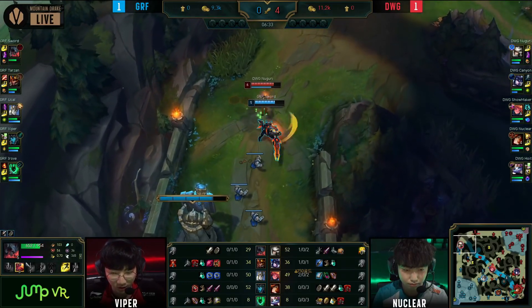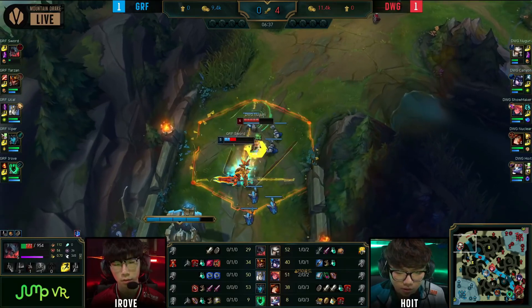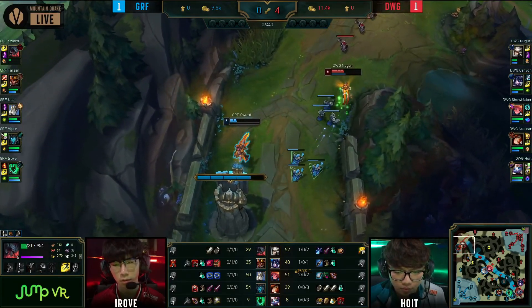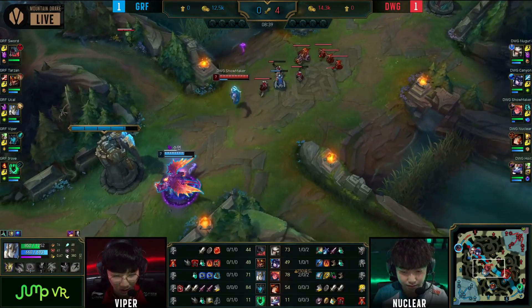Damwon grab four kills — back and forth. You can see Nuclear and Hoyt just backing up. They know that Galio is moving down into the right-hand side jungle. Nuguri has the Hextech ultimatum coming in — he's got a level advantage. Not going to find it. Theoretically in the last one as the bubble once again going to land.